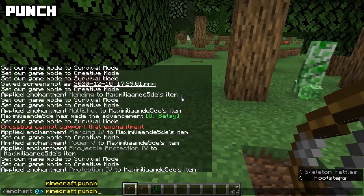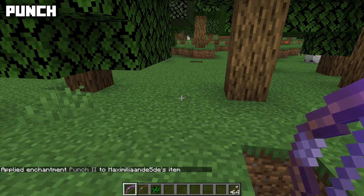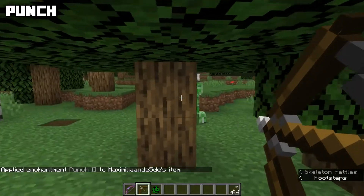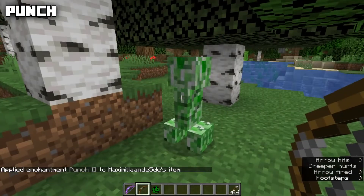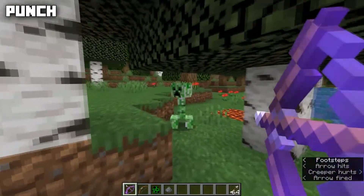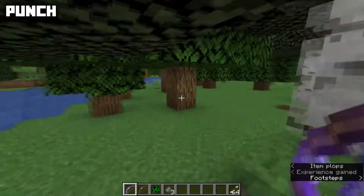Like a sword can have Knockback, a bow can be enchanted with Punch, max level two. This increases the knockback of your bow shots. With a normal arrow the creeper takes almost no knockback, but with a Punch 2 bow it gets knocked back way further.